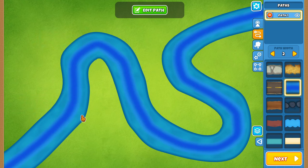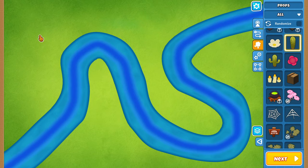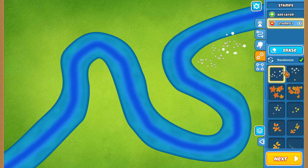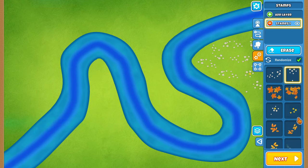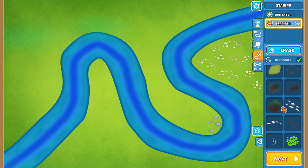Now that the pathway is centered, we can go with another theme using props — tree branches, cactuses, and more. Before placing a bunch of objects, I want to add detail in the background using the Stamps tab. With stamps you can add texture to the grass by placing flowers, leaves, shading, rocks, or even a random black hole or starfish.